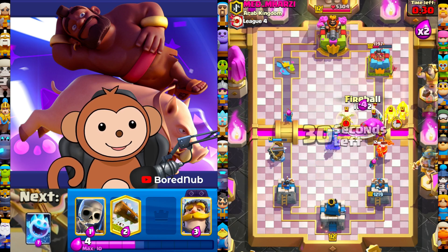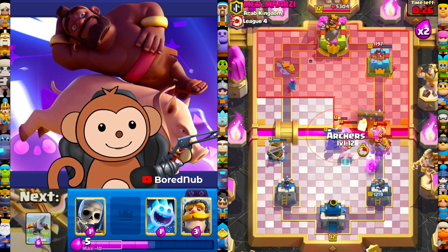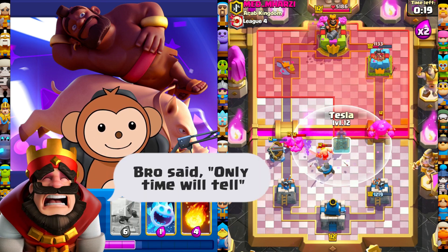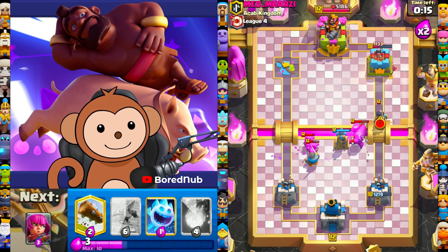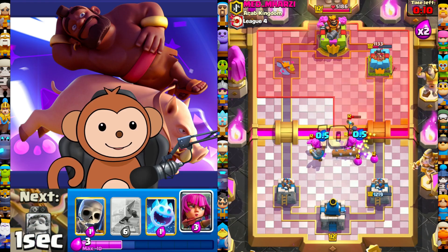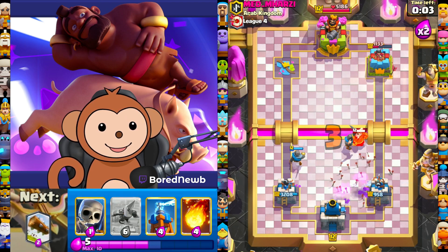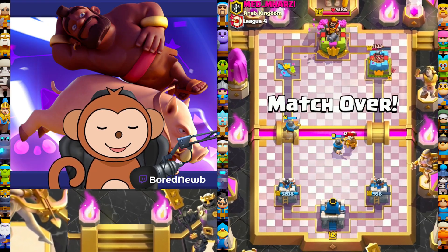Let me fireball back here. Was that a bad play? I don't know — only time will tell. Let's get the tesla down. Another fireball down, hopefully finish off this knight witch. Archers down, ice chip. Let's get ignite in the middle. I think that's a GG — good game bro, well played. We didn't let him get a good push going.